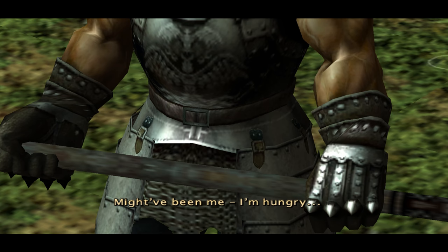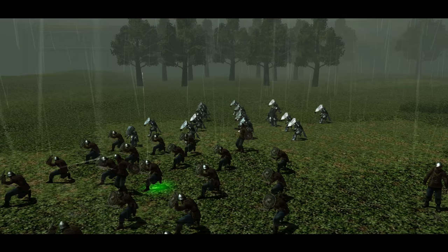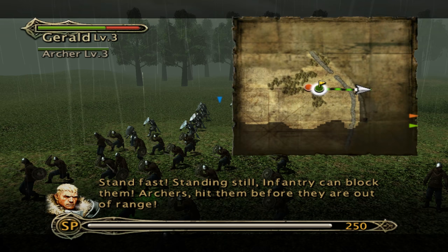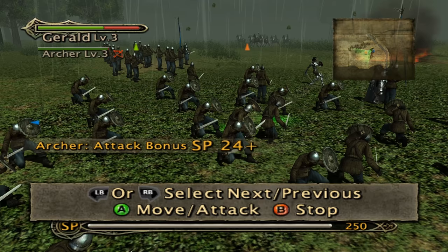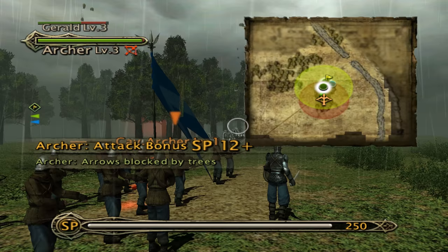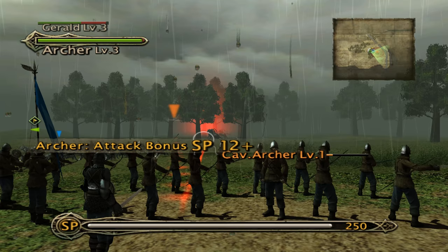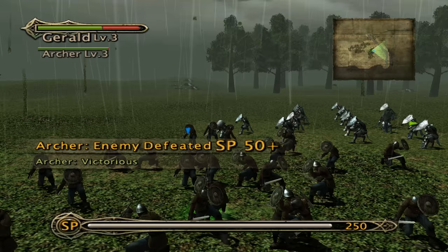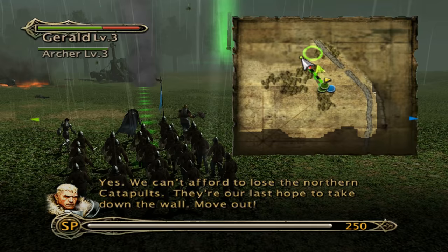'What was that sound?' 'Might have been me — I'm hungry.' Cavalry archers — this is gonna be nasty. Let's get tight formation. Archers, hit them before they're out of range. They're getting suppressed fire so they can't do much — let's just let the archers do their thing. They have the trees covering them but it shouldn't matter. One more volley — awesome. We can't afford to lose the northern catapults — they're our last hope to take down the wall.